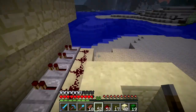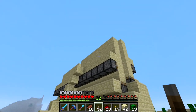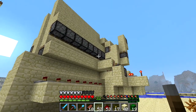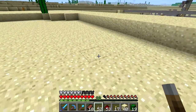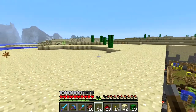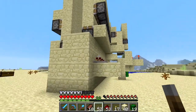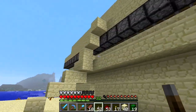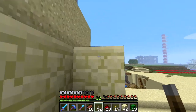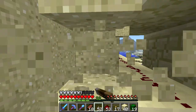Awesome! Our sand duplicator is working — we've got extra sand. We've got mobs under the ground, got to ignore them for now. Our sand duplicator is working, except it's not pushing the sand out, and that's the next thing we're going to have to work on.